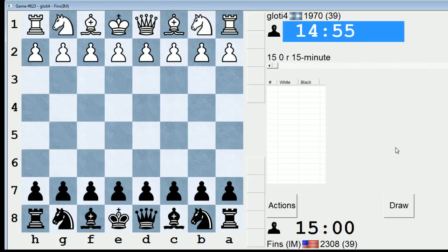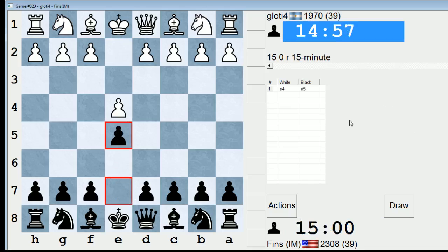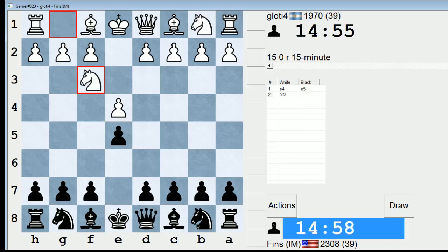Hey guys, this is John, and I'm playing GlowT4 in the 15-minute pool on ICC. GlowT4 is from Argentina, it appears, and he opens with E4. I'm going to play E5 in this game, continuing our experimentation against various openings in the 15-minute pool.